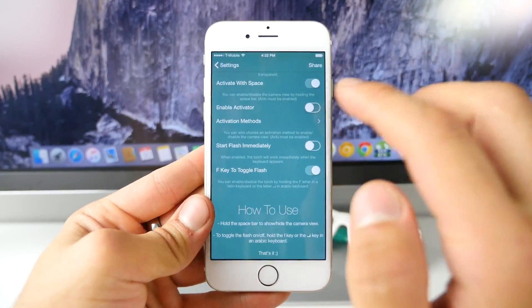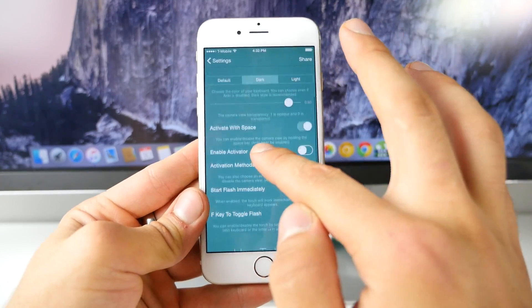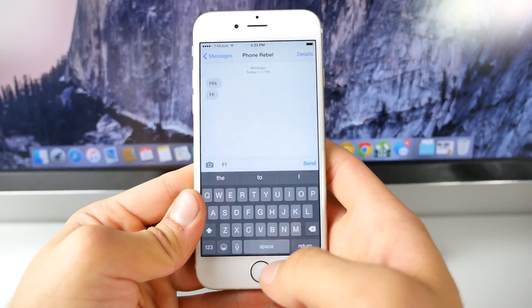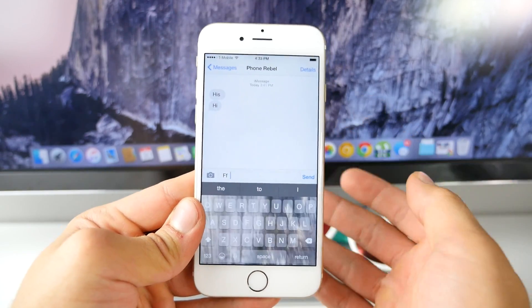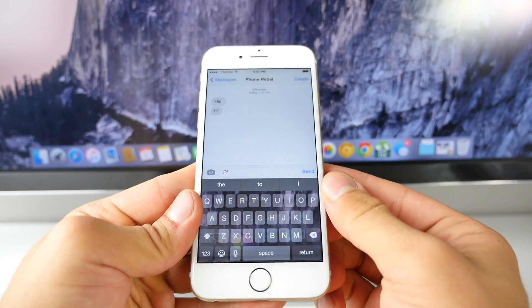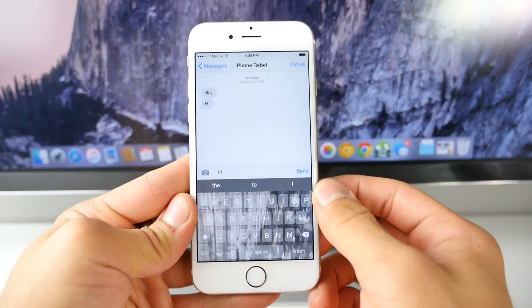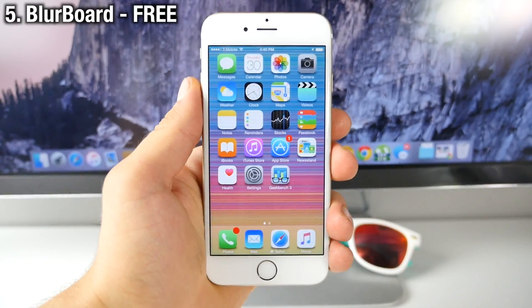There are some settings where you can change the activation method — that's pretty much it. Rekey allows you to use the camera in the background of your keyboard application — very, very good for multitasking, blending your messaging or whichever keyboard app with real life together. Absolutely fantastic, so definitely recommend this one.